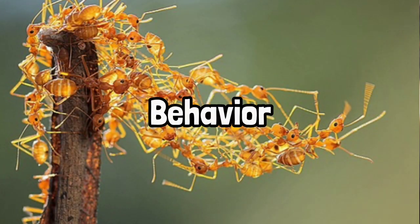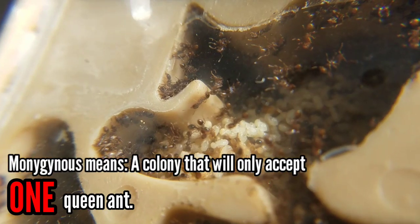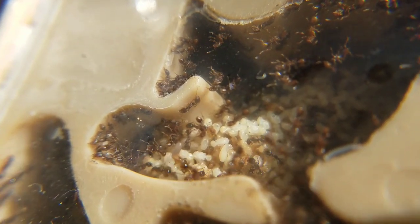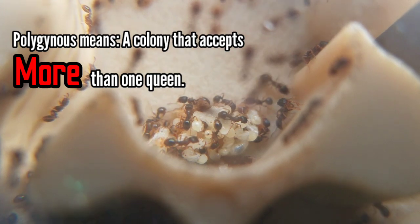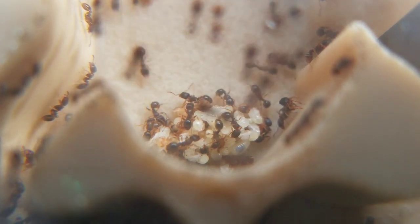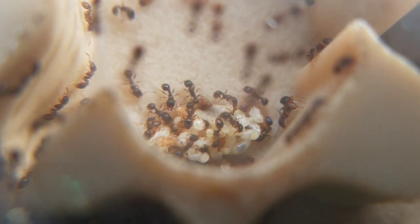Behavior. Tetramorium SPE are monogynous, which means they only accept one queen ant. As the workers arrive, they start killing the queens until there's only one left, which is the dominant queen. So we would suggest putting one pavement ant queen in a test tube, unless you want your pavement queens to kill each other.